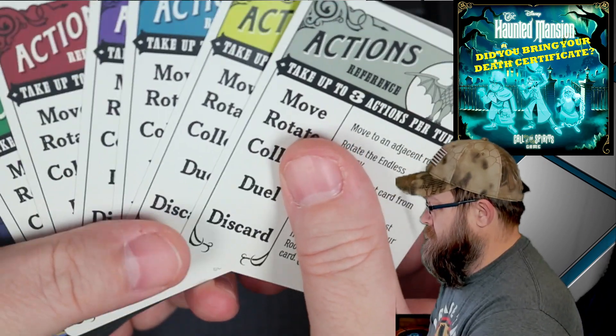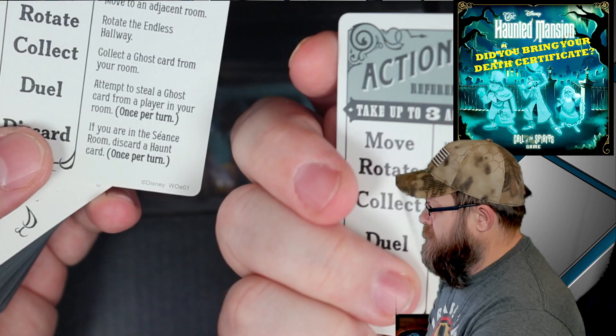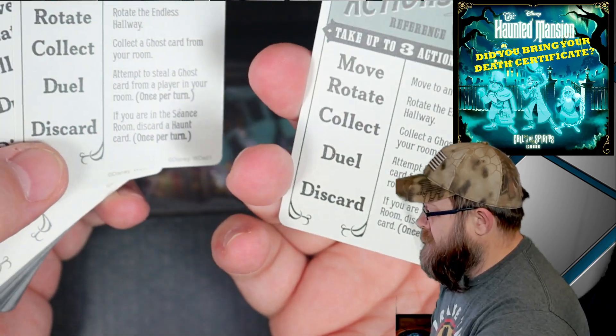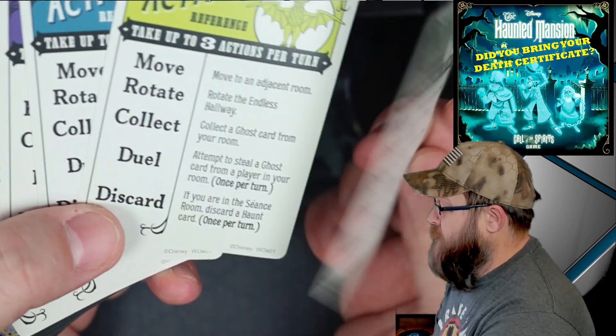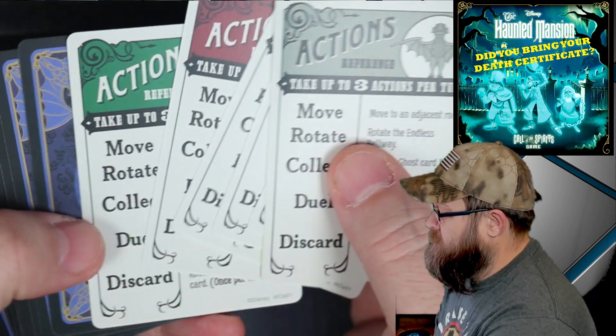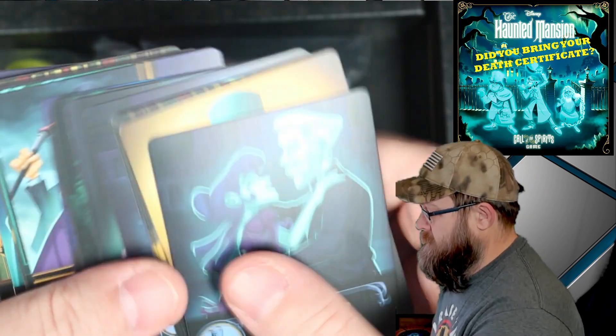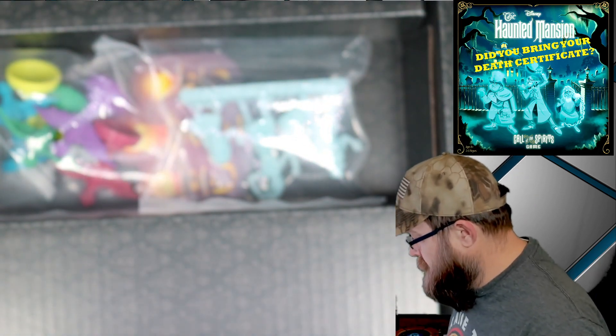We've got some reference cards — always good when a game includes reference cards. The fact that it's the same on both sides is nice, so just one per color depending on which color you're playing. And these are more of the same for the ghost cards.